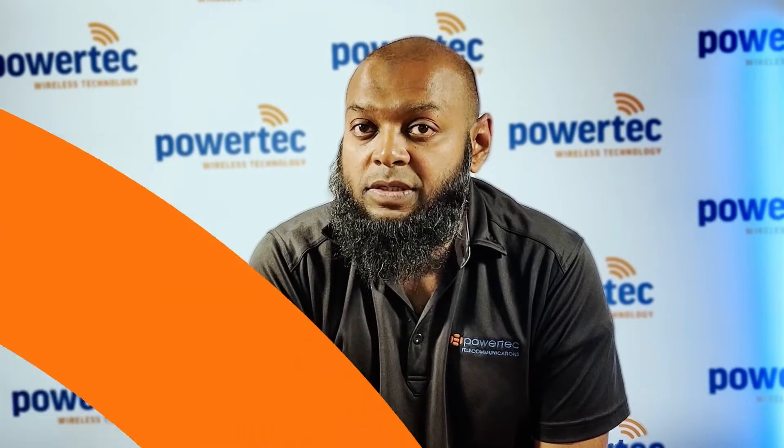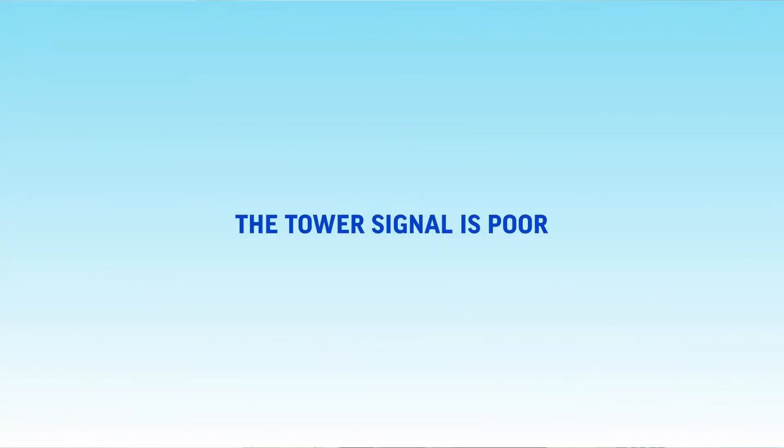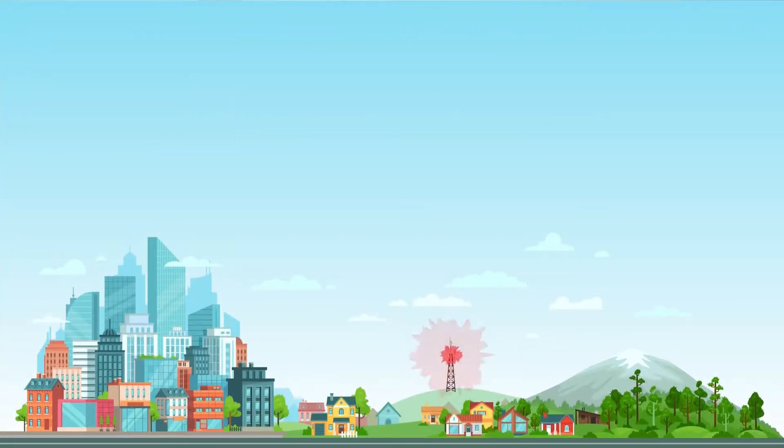There could be three things which cause this error. Number one, the tower signal has gone poor — it's below the operating threshold of the cell fire. Number two, the antenna and cable used for external connection could go faulty. And number three, the unit itself could go faulty.